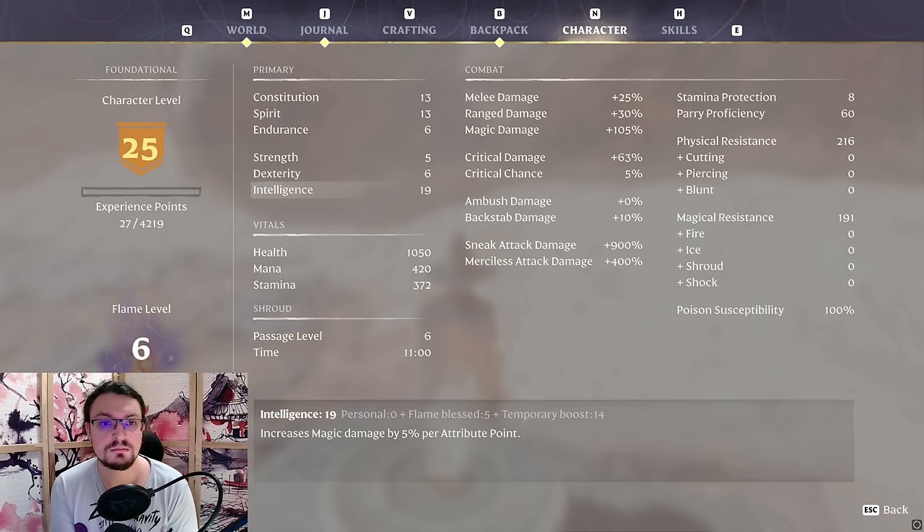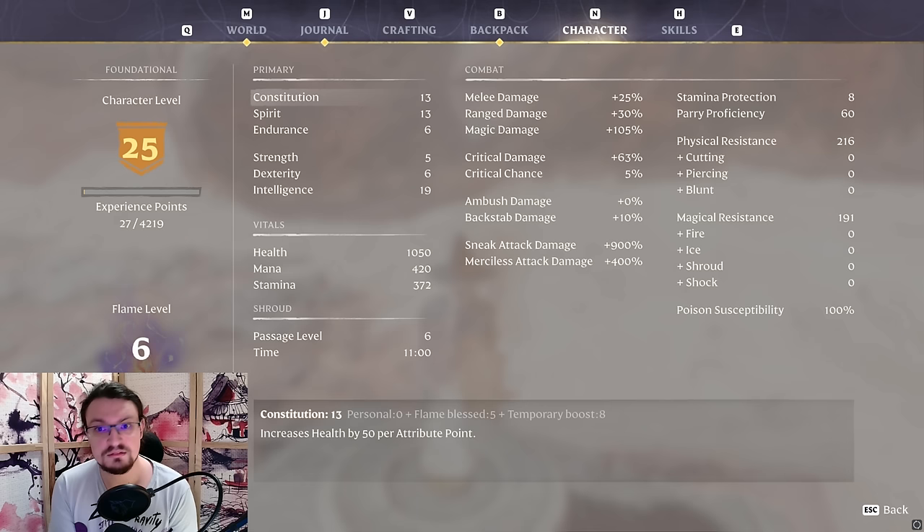Let's have a look at the attributes for this build. Intelligence is our main stat, improving regeneration and damage — it scales multiplicatively with all damage increases in the tree, so we want as much as possible. Next is Constitution, which increases our health pool by 50 per point; we aim for around 10 without food. The last stat is Spirit — endgame spells cost a ton of mana, making it mandatory to pick up as much as possible. You won't be able to cast more than one or two spells otherwise, which feels incredibly bad.